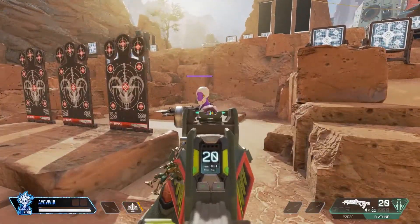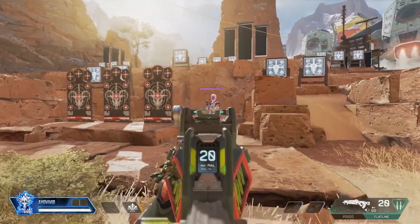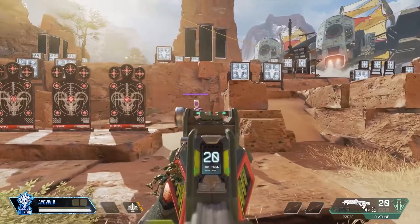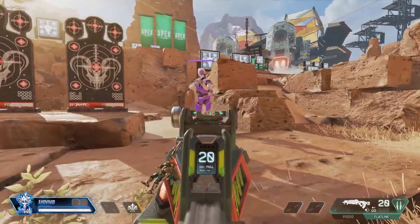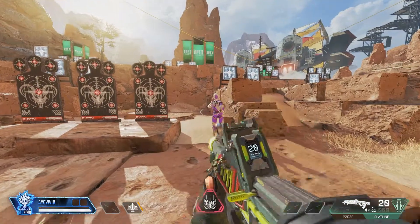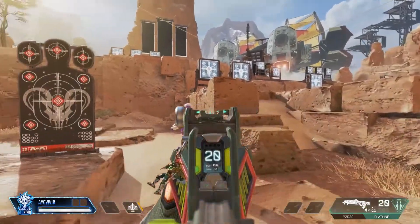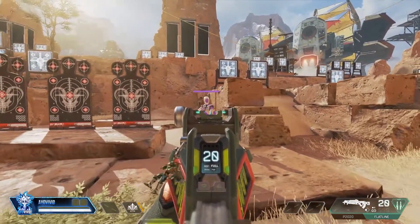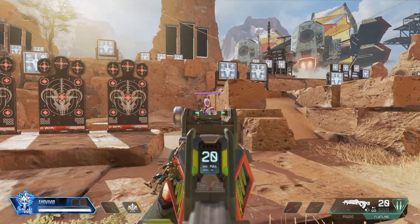Next is crouch spamming. We all know what this is, but you gotta do it — it's gonna save your head every fight no matter what. Even when people do it to me, I don't hit them. The guns are so big on screen in Apex that if someone crouches close to you, they literally disappear behind your gun. So 100% implement that crouch spam.